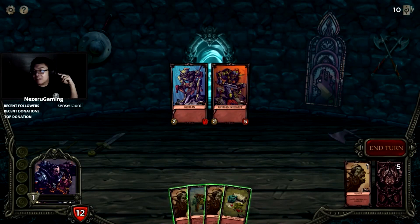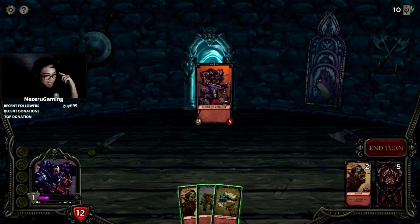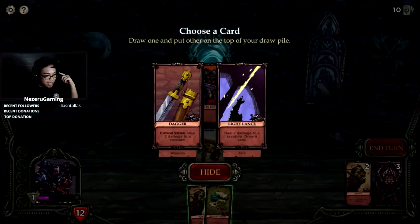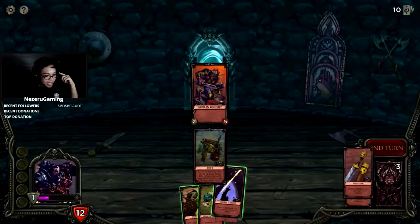Let's try punching this. I punched you — wow, that was anti-climactic. Whoa, that's a wall of text. Belt: look at the top two cards, draw one and put the other at the top of your pile. I want to get more damage cards. Light lance, deal two damage. I want a cantrip.